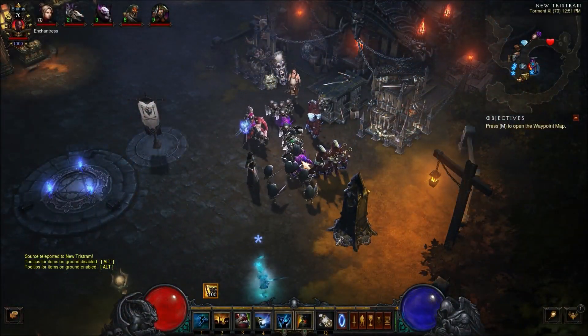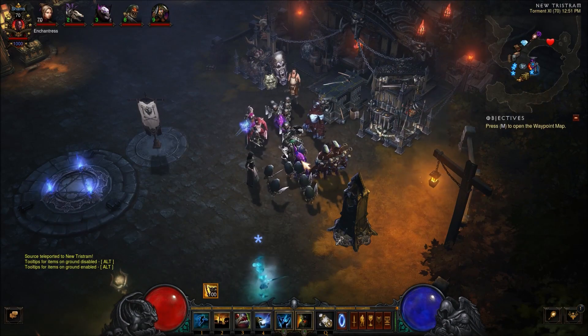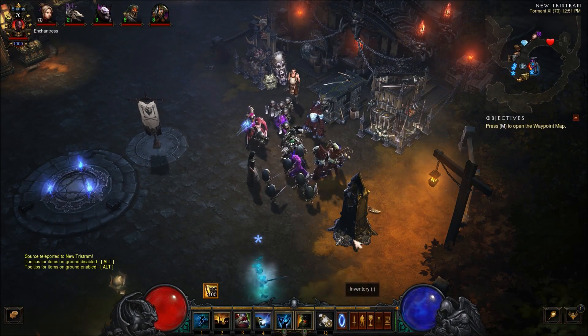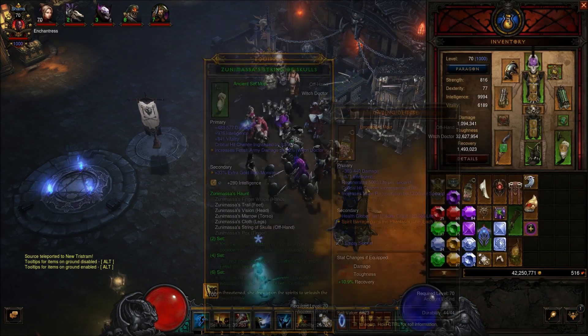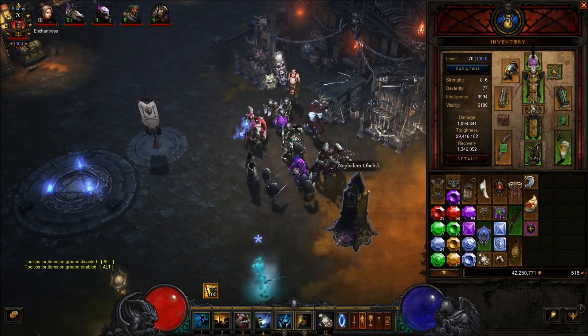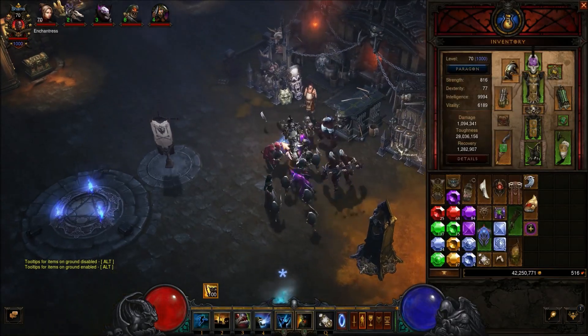What's going on guys? MegaGig back with another video. We are back in Diablo 3 today. We are playing as a witch doctor doing a pet build, and this build requires the Zunimasa's set. Let's get right into it.